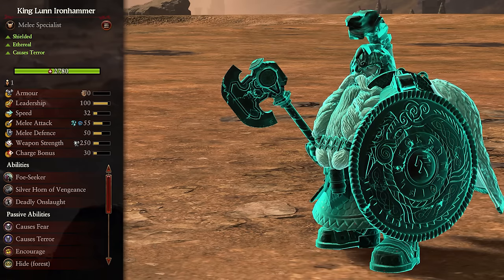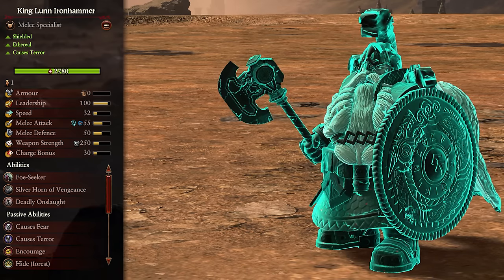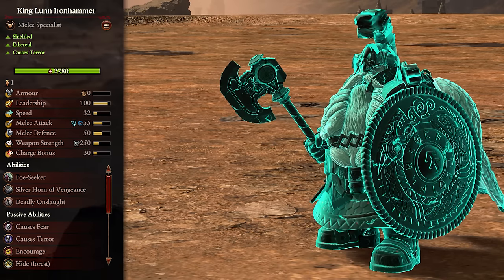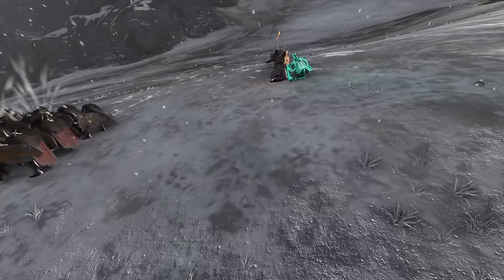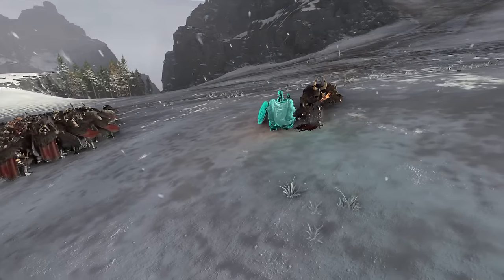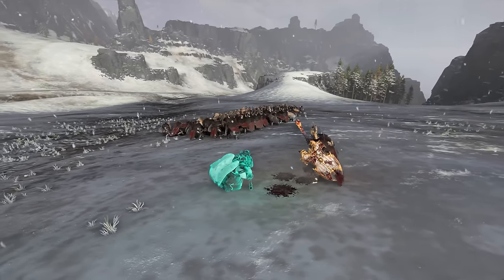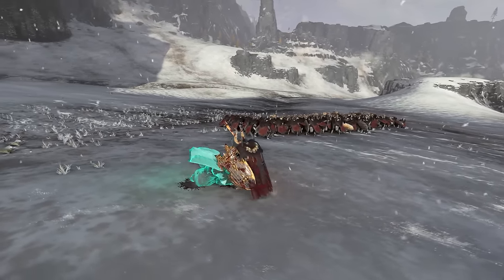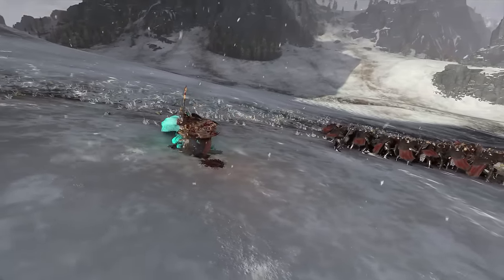Next up we have King Lunn Ironhammer. He's shielded, ethereal, and causes terror. As a Thane, this guy is best used to take on other single targets in one-on-one duels. His stats reflect this with great melee stats and pretty top tier weapon strength, with armor-piercing magical and frostbite attacks. Being limited to melee does put him at considerable risk, especially if the enemy has magical damage, since physical resistance just isn't as good as it used to be. Try to get him into combat versus other lords and heroes, but be sure to pull him out at the first sign of danger. These are basic combat heroes, so use him in basic combat whilst avoiding magical damage.